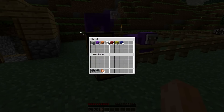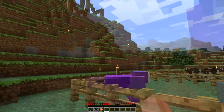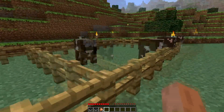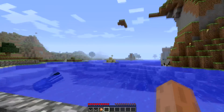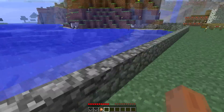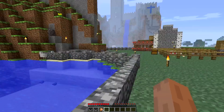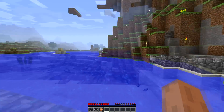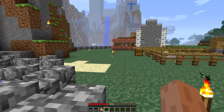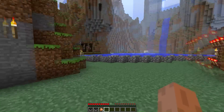Sometimes we re-dye the sheep and get different colours. And this is our cows for meat. The reason we've got these stone fences around the side is because animals keep getting in, like creepers that come over from the sea. I think there's a spawner somewhere out there and it's really irritating. But they just come over, walk on here, blow up our farms. So we decided to do something about it.